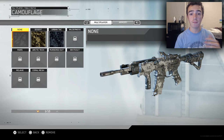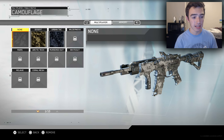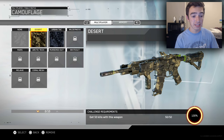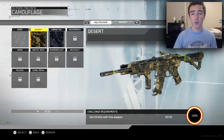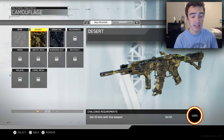These are the camos that you unlock from actually using the weapon within the game — camos that you get from getting kills, headshots, stuff like that. The first one is just no camo, essentially a camo with nothing on it. The next camo is the desert camo. These are all pretty standard camos that we've seen from previous Call of Duties, lower tier camos that you get after completing 50 kills, which is the challenge you have to complete to unlock this desert camo.